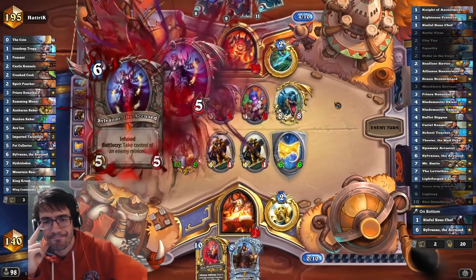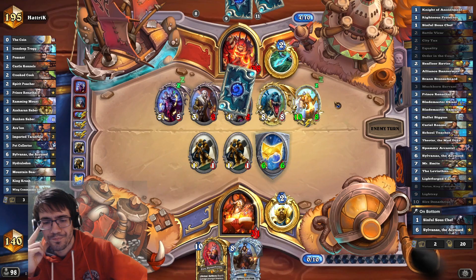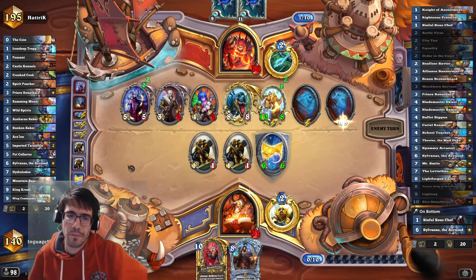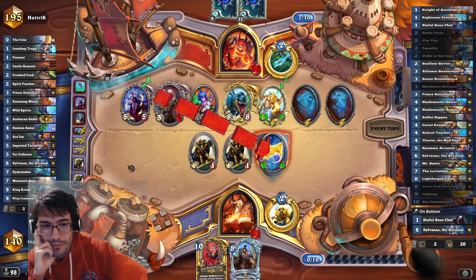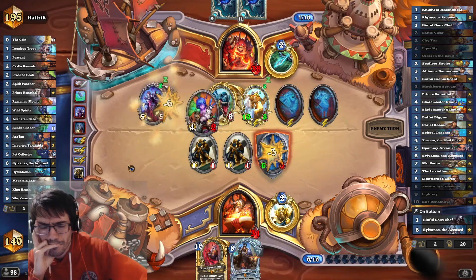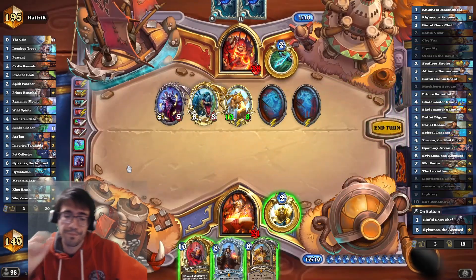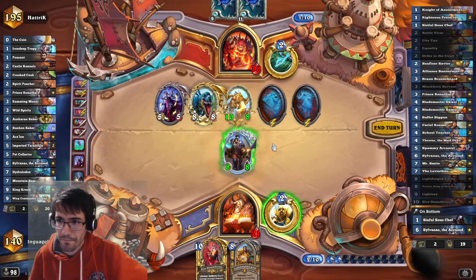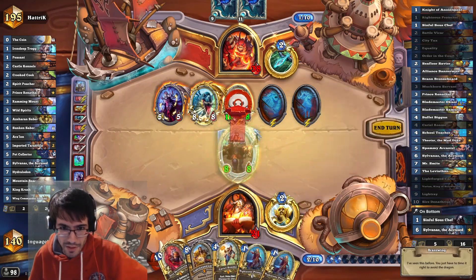Sylvanas — that's pretty bad for me. I'm pretty sure I lose. They can't Vanish the Crush — it's so bad against Cariel, so they have to trade those two off. I can't Cariel here, it's not good enough. I kind of need to hit a Righteous Protector. Hitting two Righteous Protectors was actually insane here.